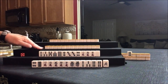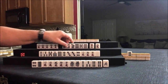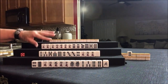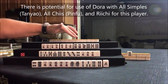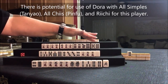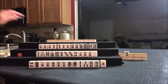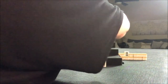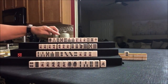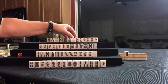Let's look at what we can do for West. No honors, chi potential, a pair, chi potential, and an isolated Dora. Now let's see what we can do for North. Dora, 3-4-5, a pair, 6-7-8, 4-5, 1-3-4-5-6, 1-2-3-4-5.